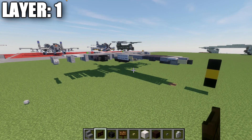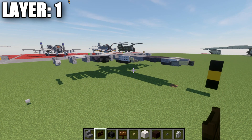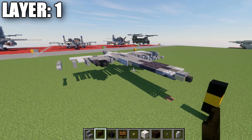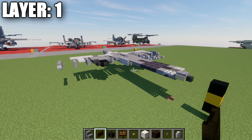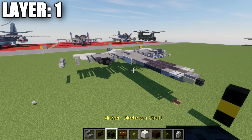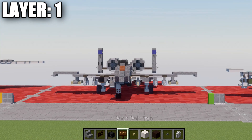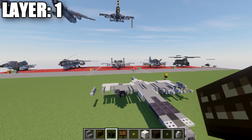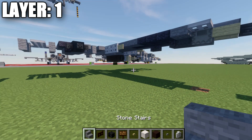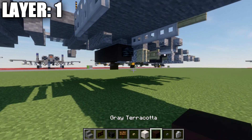Moving into layer one, this layer deals with the armaments. You can completely change the loadout if you want, but we're going to do the exact loadout on the model, which is based off a real combat loadout I found pictures of for an A-10. Let's go ahead and get started.